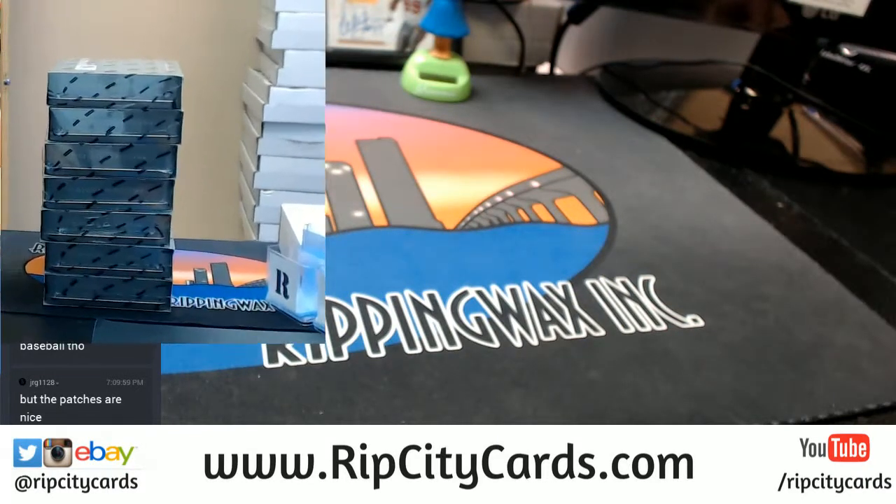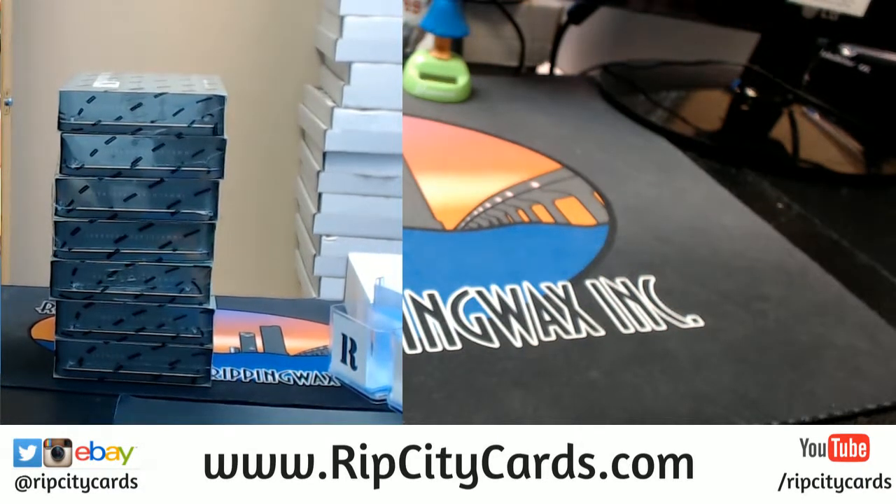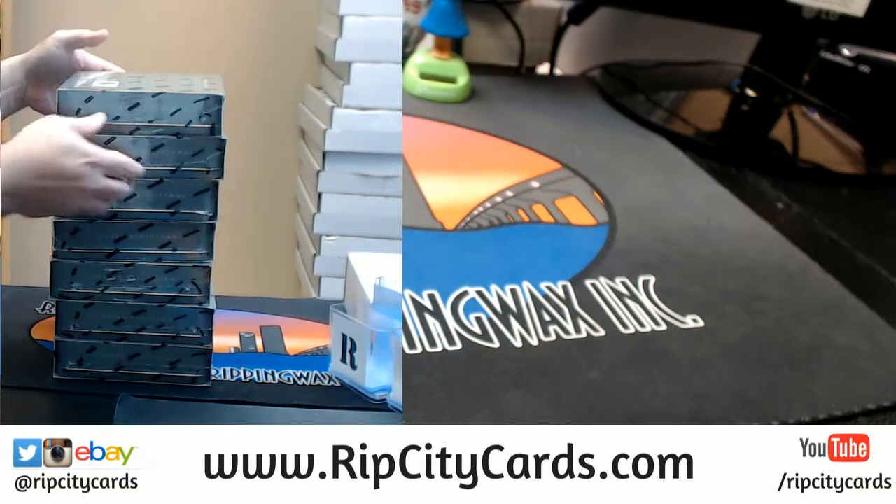Okay, we have got for your opening pleasure 7 packs. A number block was done with one of them. Anything come out of the number block? The Seeger Button, a Dansby Swanson Redemption, and a Mancini RPA, which is pretty nice.